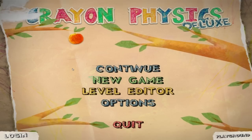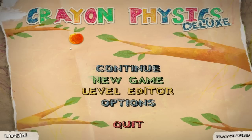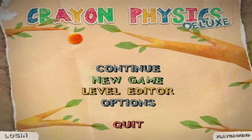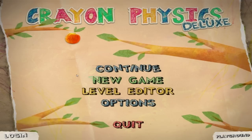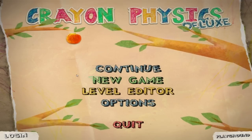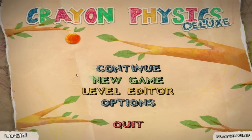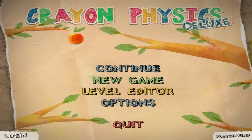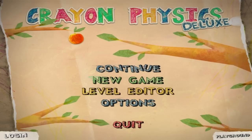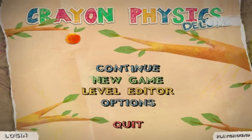Hey guys, welcome to Crayon Physics Deluxe. I got this game as part of the Humble Bundle. I had to lock Rex and Shepherd in my office because they were destroying my Christmas tree. Rex is trying to rip down my Mass Effect poster — this guy is just out of control. If you hear any weird meows or cat noises, you'll know why. Anyway, let's get this started.